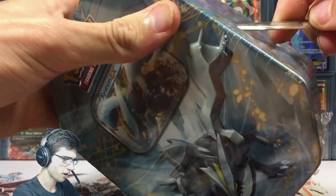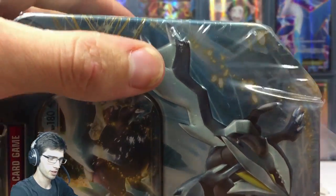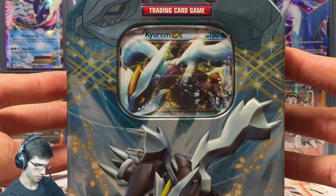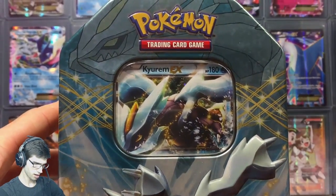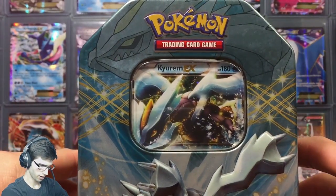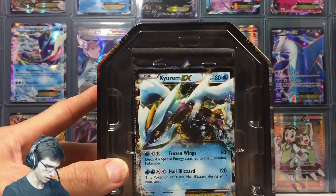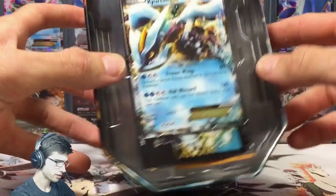It also says on the sticker what we're going to get, which is nice of them to tell you while they're on the shelves at the shops. This is what the tin looks like without the shrink wrap. At the top it's got the faded Kyurem — it looks pretty cool. This is what it looks like when you initially bust into the tin.